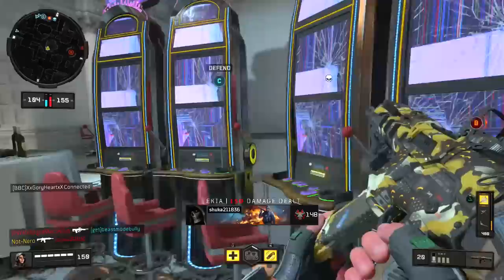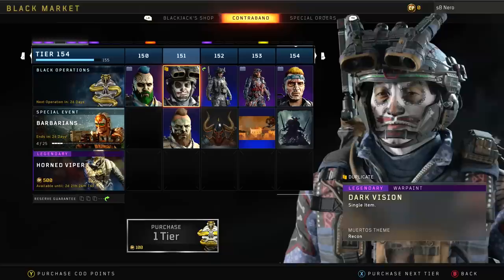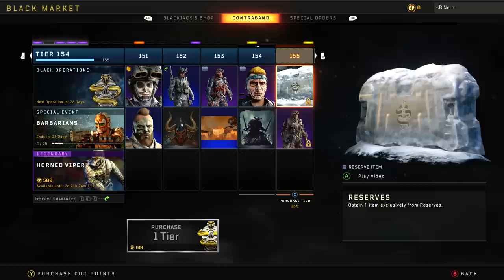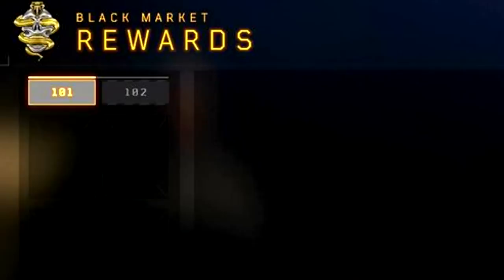During Operation Absolute Zero, after you got to Tier 100 and got all your Battle Pass content, every tier after that — which went on basically forever — you would get a Supply Drop item. Here with Grand Heist, that's no longer the case. This could actually be a glitch — why does it show Tier 101 and 102 if they're not going to add things there? But as of right now, you do not get anything for passing Tier 100.